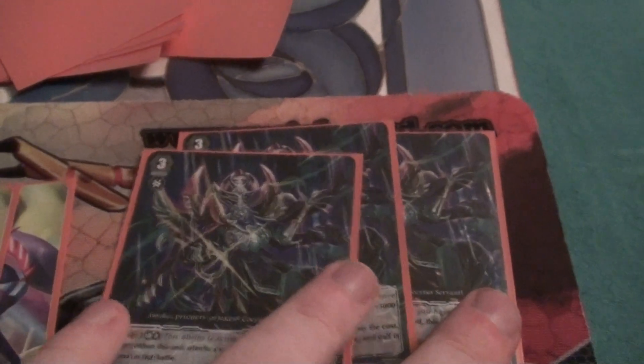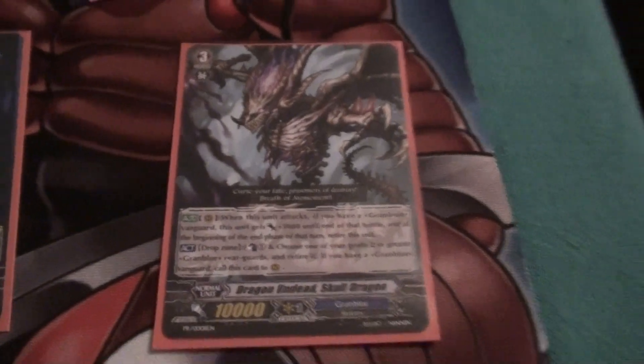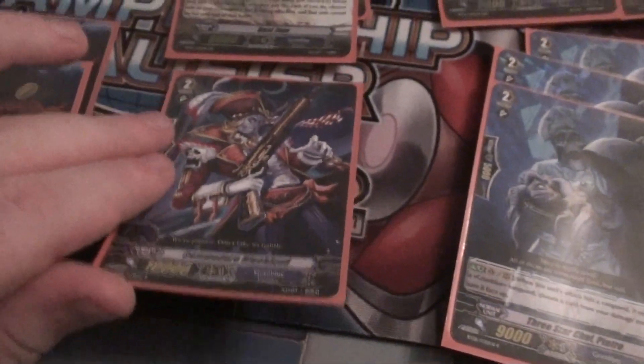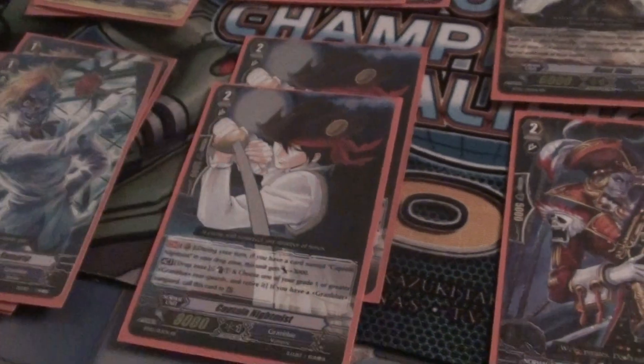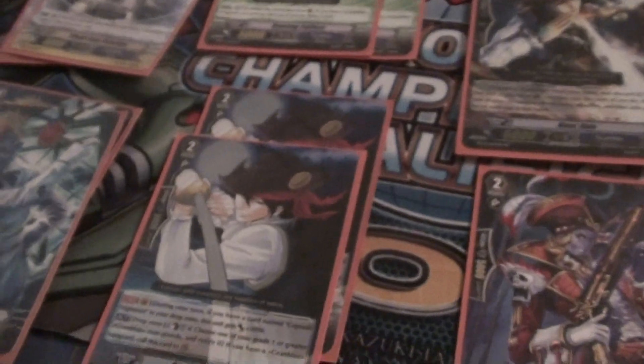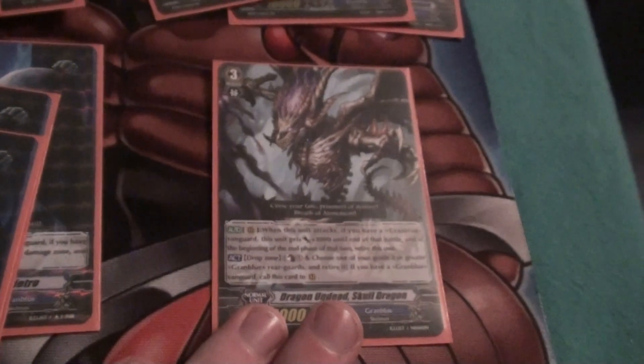And then on to Grade 3's. This isn't the line-up I would be running, but it's what I've got at the moment. We've got 3 Cockatiss, 3 Baskirk, and 1 Dragon Undead Skull Dragon. Ideally in the end, I would drop this and maybe drop these for another Gushing and Dragon Undead Skull Dragon, and try and have it a bit more milly. I'll probably up the Ruin Shade count as well, so I'm milling a bit more to get Dragon Undeads into play a bit earlier.